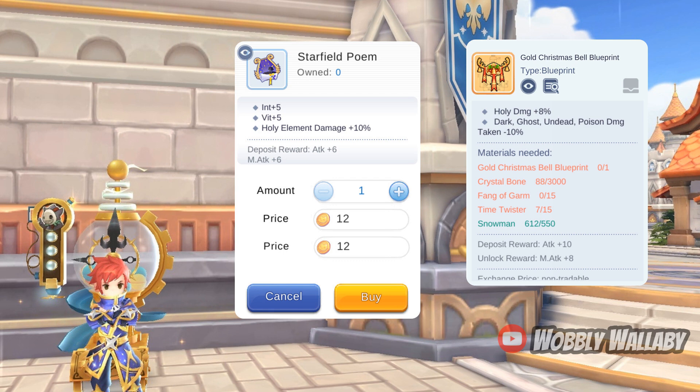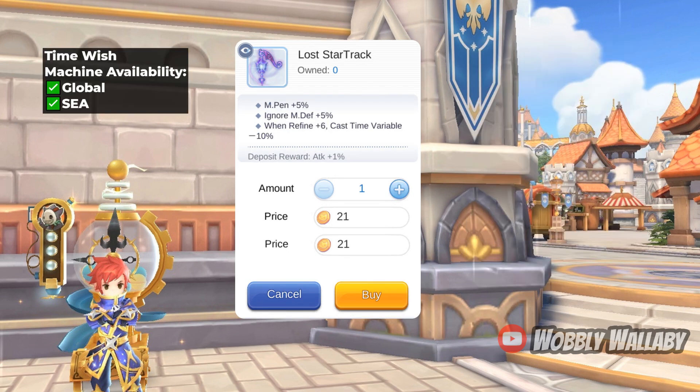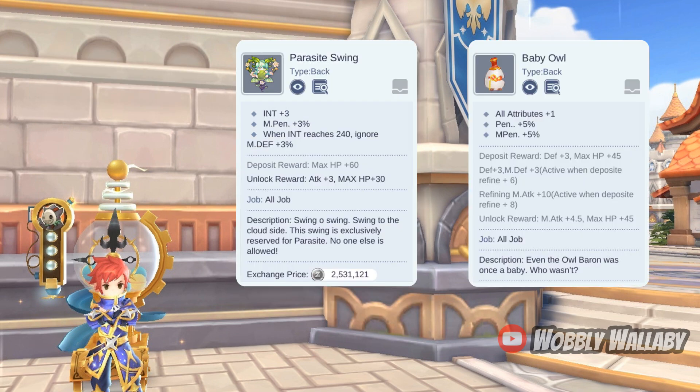Next is Lost Star Track. It has magic penetration plus 5%, ignore magic defense 5%, and minus 10% to cast time variable when refined to 6. This was popular back in the day, and as a magic user this is one of the best back items in this Time Machine. For free-to-play alternatives, you can use the Parasite Swing, which has magic penetration and ignore magic defense plus 3%. You can also get the Baby Owl for 5% magic penetration if you have enough ignore magic defense.